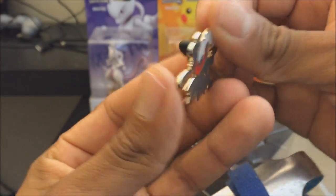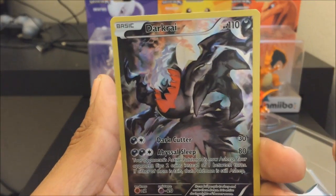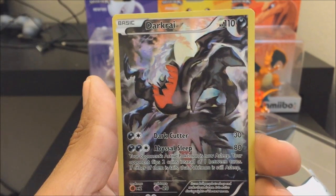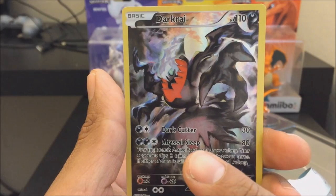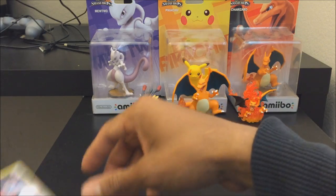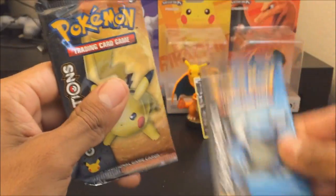Here is the promo card — that's a pretty nice card, I'm not gonna lie. It's a Dark Rhyme with HP 110, two attacks: Dark Cutter and a bit Soul Asleep. And as you can see, it comes with two packs, so let's save Blastoise for last since that's the box I'm opening next.